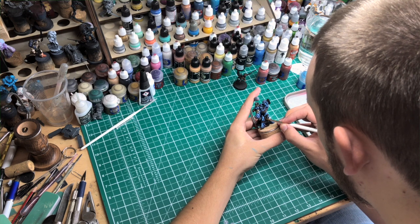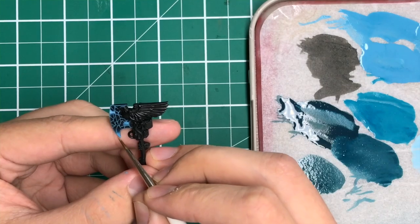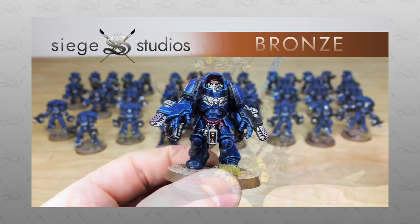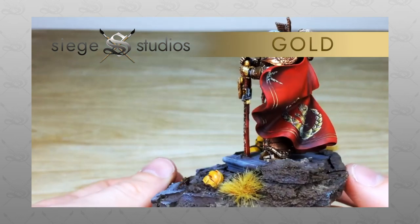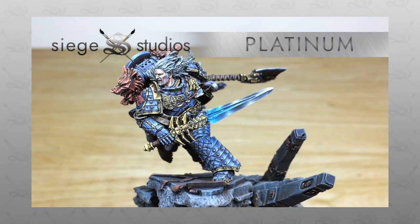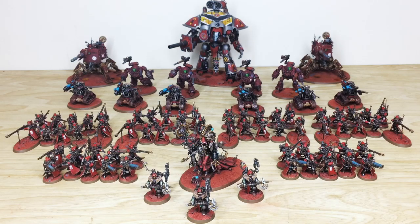If you're new to Seed Studios' YouTube channel, welcome. Here at Seed Studios we're a UK-based premium commission miniature painting studio offering four levels, all from above tabletop as our minimum. Our Bronze is above tabletop level all the way up to Platinum, which is our competition entry quality. All members of staff here at Siege can paint through all those levels. If you're interested in commissioning with us, simply drop us an email through the contact link below in the description — it says 'get a quote', click that link and it takes you directly to the Seed Studios website.